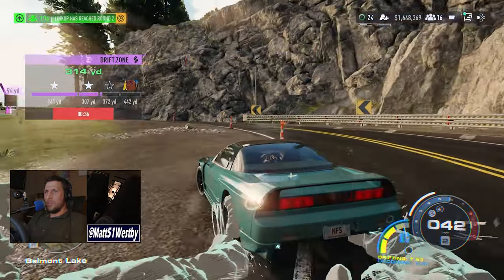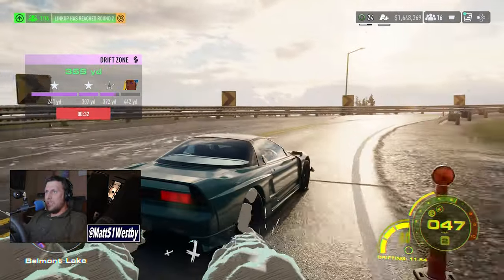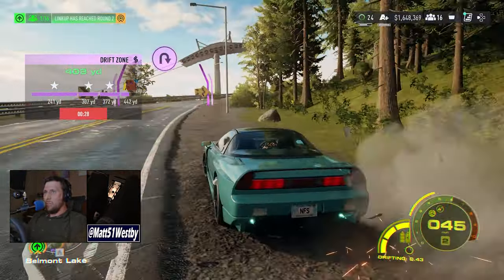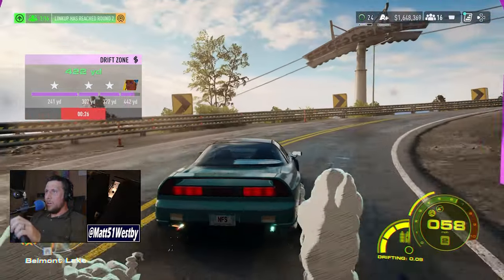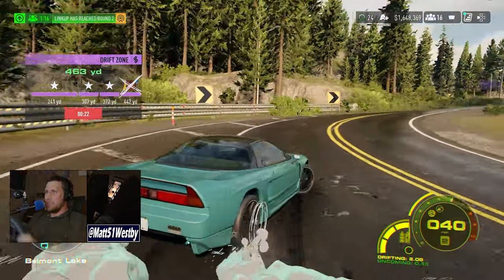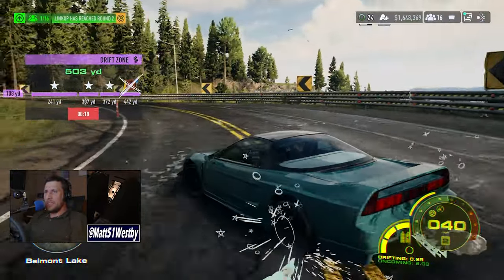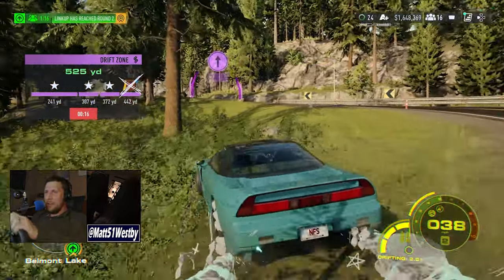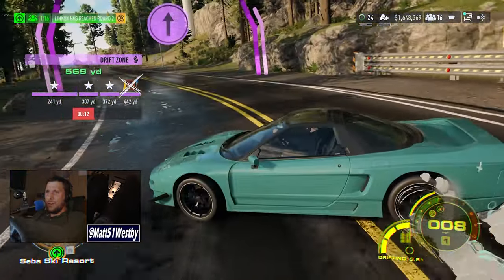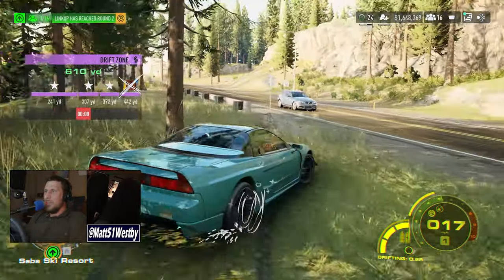One thing I've noticed, especially with the Fanatec GT DD Pro, is that the smaller the movements the better. For whatever reason, if you try to do even like 90 degrees it'll just spin out, so less than 45 degrees is the way to go. It's just unique.